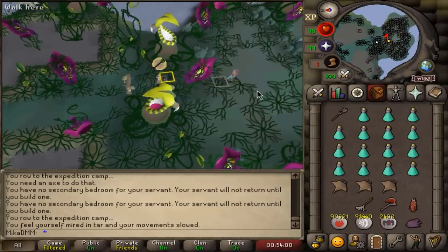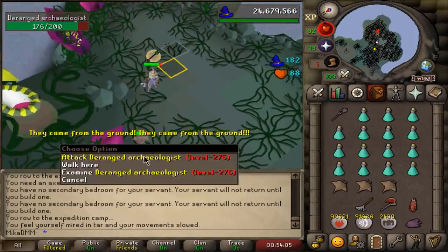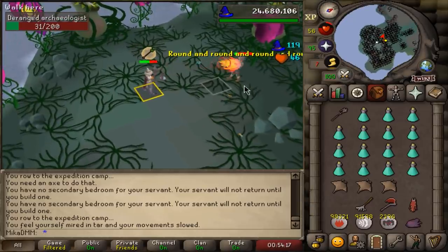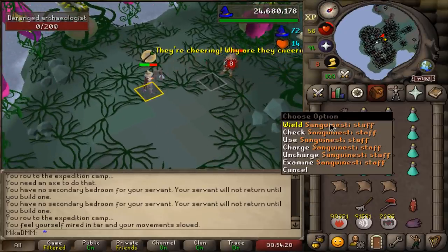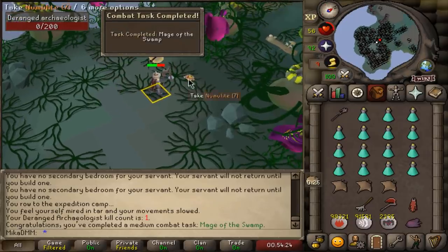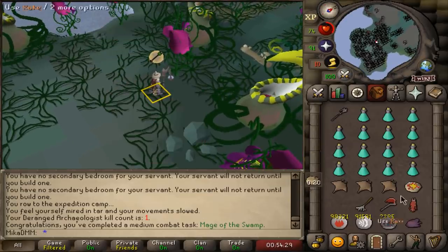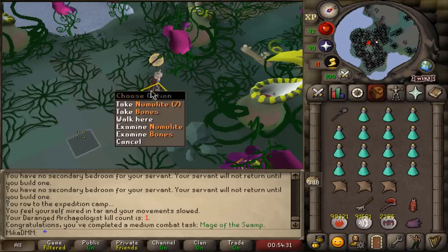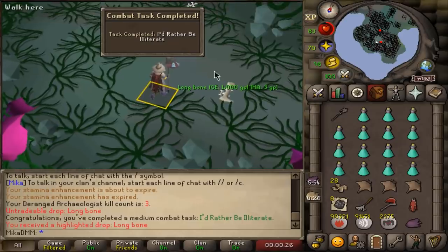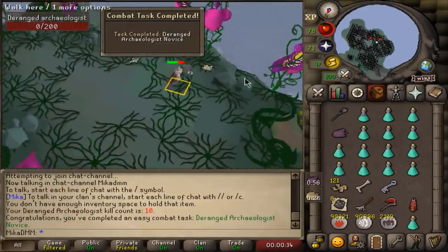Moving on to the Deranged Archaeologist. Let's see if we can get some good loot - I think I have to kill him 50 times. One task is to dodge the Learn to Read attack, which I failed just then. The reason I have Sanguinesti is once my HP drops I'll just use it to heal, or if I can get Anchovy Pizzas I'll eat those instead. That's the first task done.